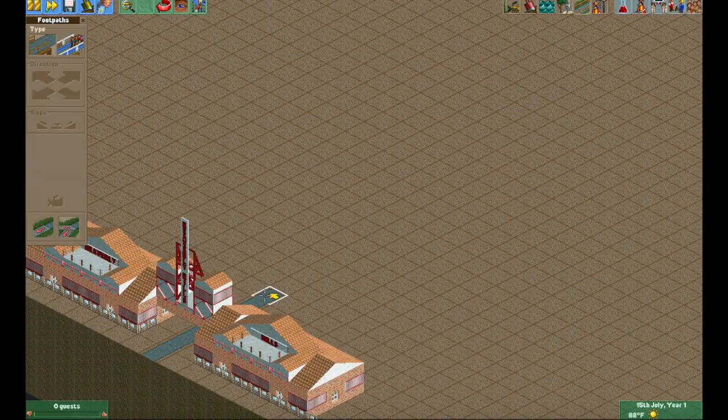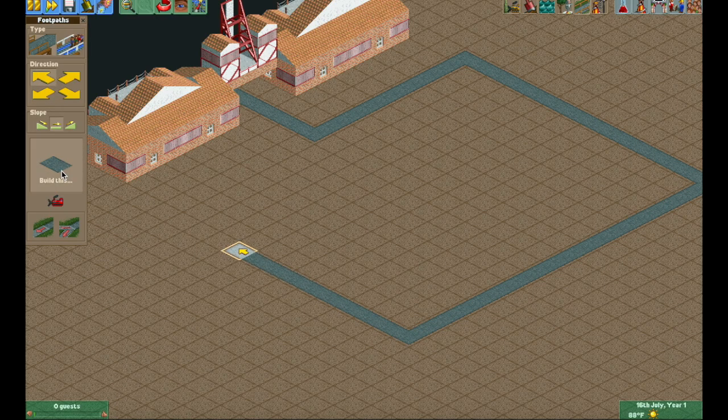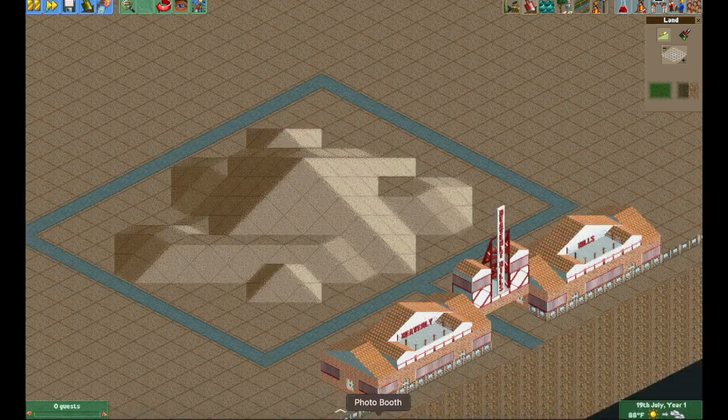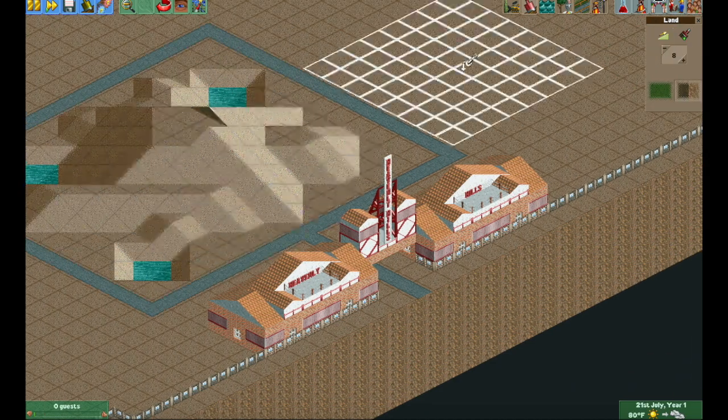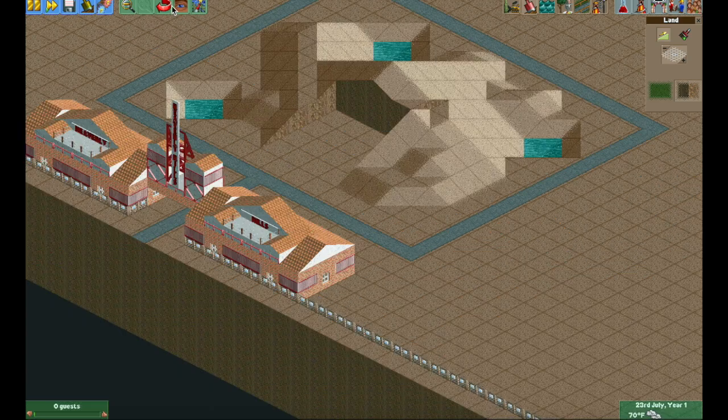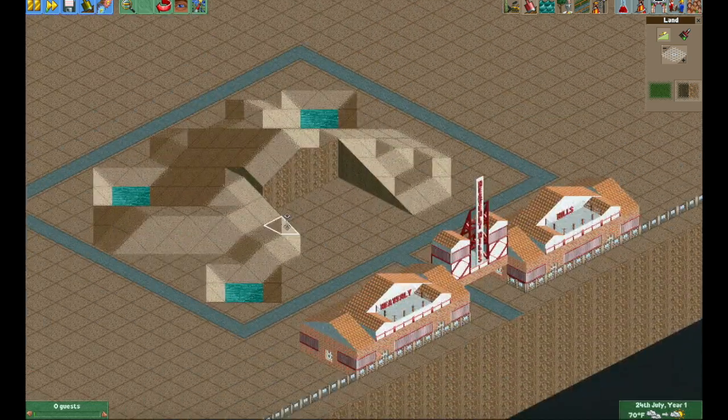A fun feature of OpenRCT2 is that there's a lot of things you can't get in the regular game, like an invisible entrance. I actually made an invisible entrance underneath that sign, and now you can see I'm sort of doing the terraformed waterfall oasis area.